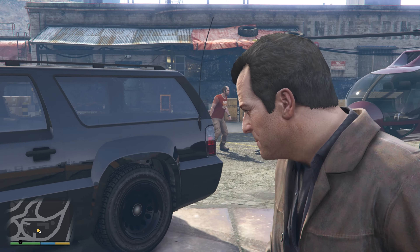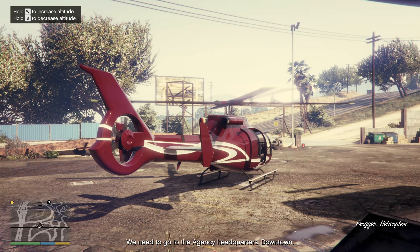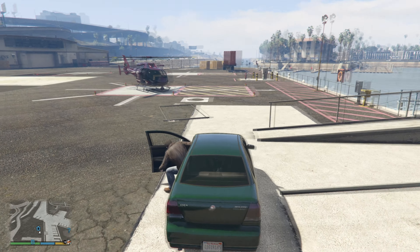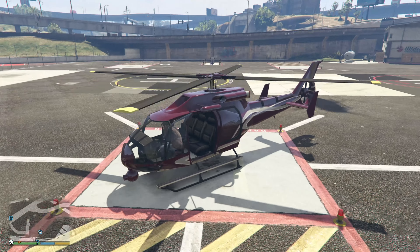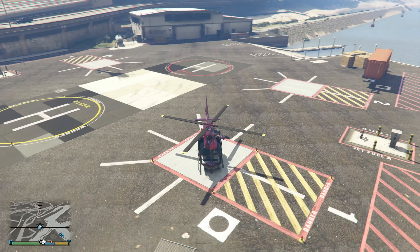This is the first helicopter you can use during story mode and it's also special, although it isn't necessarily the best special helicopter in the game. The most obvious thing that makes it special is the body color, which you can never see in traffic or buy off the internet. It needs to be obtained from this mission or you will never see it again.